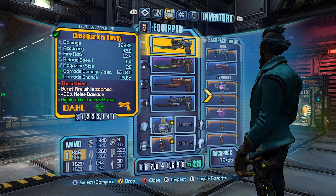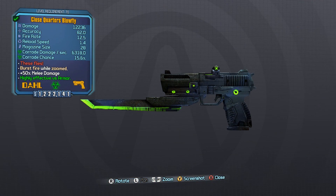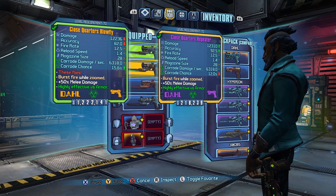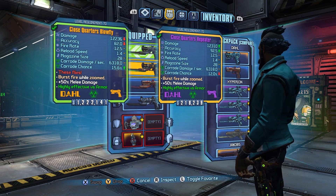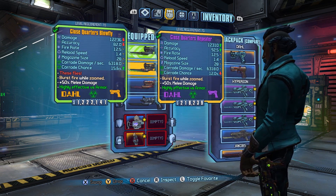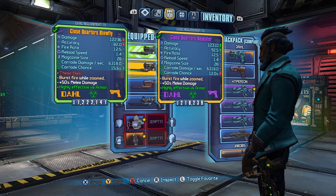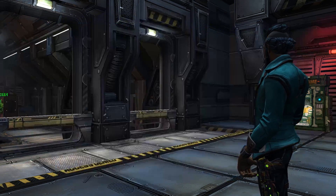The first one we have to go over is the Bowfly, which is a corrosive-only Dahl pistol. That might remind you of something. When you look at it, you have slightly reduced damage and reduced accuracy, but a better corrode chance.